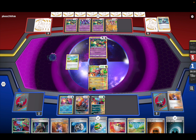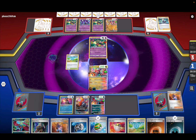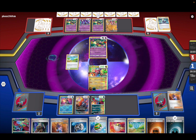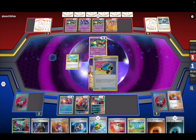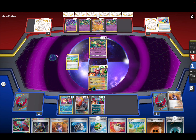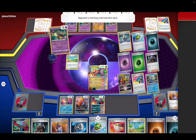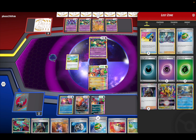Okay, let's see. Oh, he's going for — wait what? As long as he doesn't Boss us I think we're fine. I think he's just trying to last resort basically. He's like putting a lot of energies in the Lost Zone — that's a lot of energies.